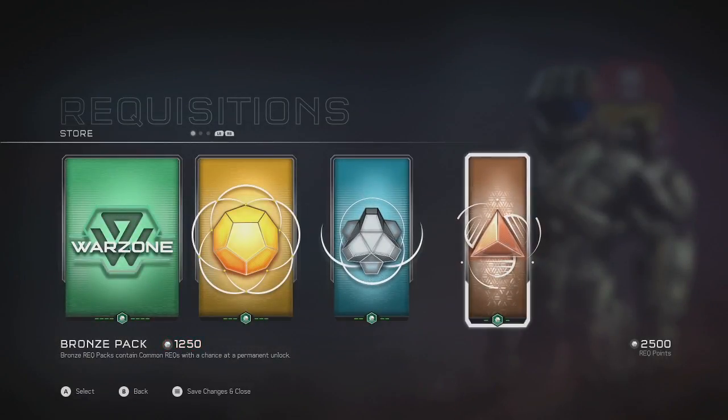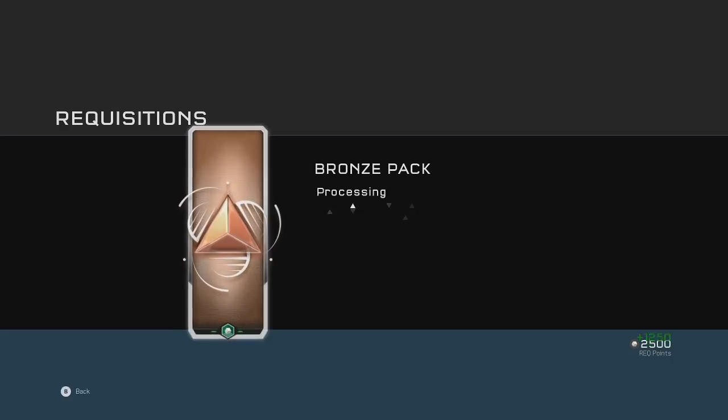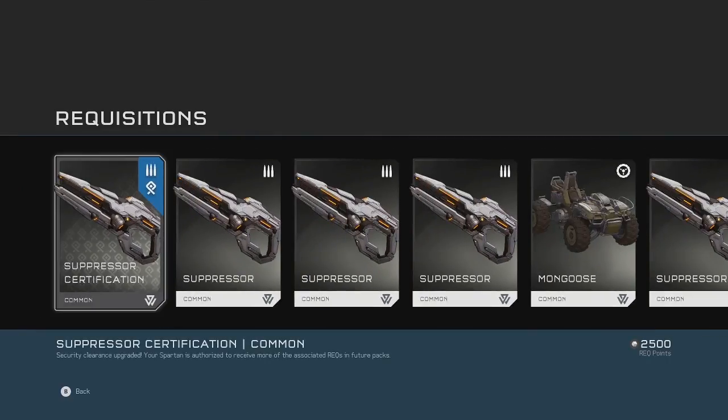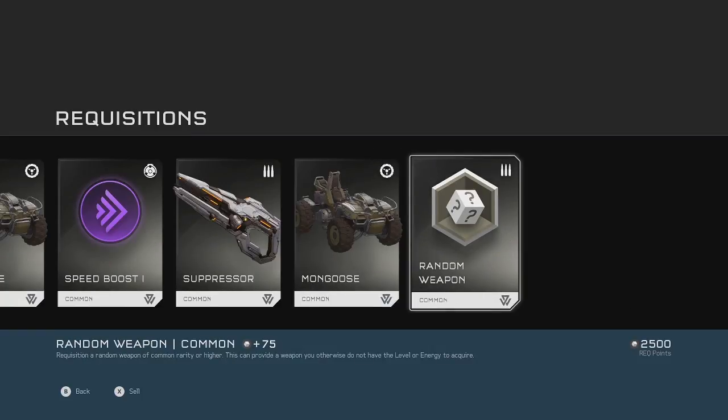Alright, let's see what I can get in the bronze pack. Okay, suppressor, suppressor. Random weapon — okay, that could be something useful or disastrous.